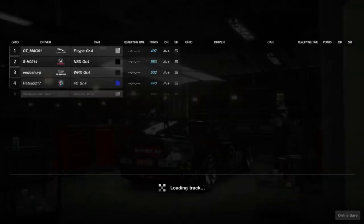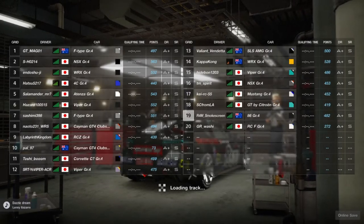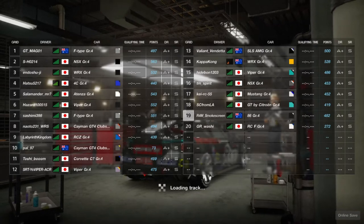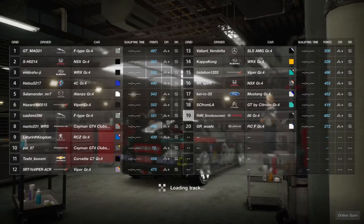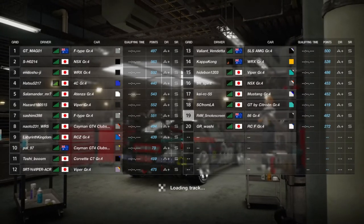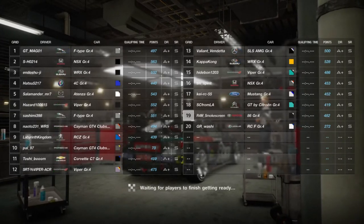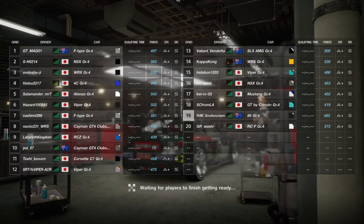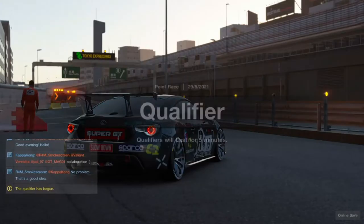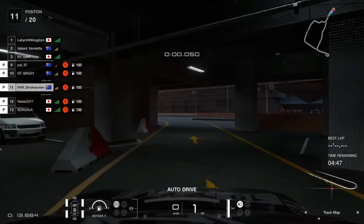G'day everyone, I'm Smokescreen and welcome back to another video. Here we go with the manufacturer series combination from last weekend. As you can see, we are in Group 4 and we're at another crap combination for the Toyota 86 — I'm still waiting for a handling track to come up. The timer is on but luckily, being the 19th worst rated DR player in the lobby, I can finish quite low and not really take a driver rating hit.